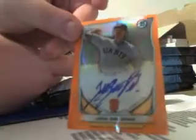Alright, let's go. Ryan Zimmerman Bowman Mini — I mean Orange — Gonzalez Mini. Here's an Orange Auto number 25 for Gregorio. Oh, that's a Rookie Auto too. Quinn Frazier Mini, Lindor 89.